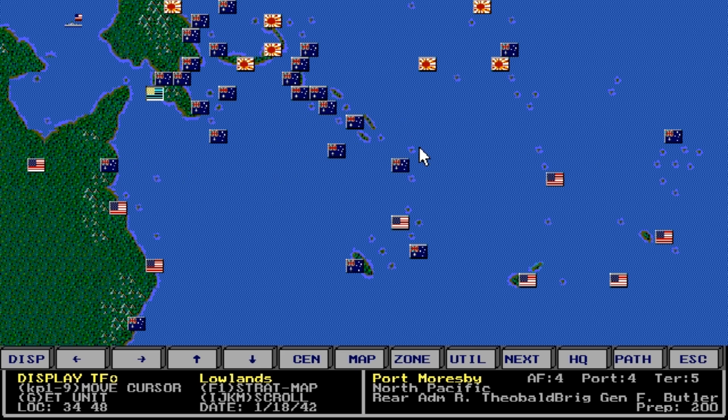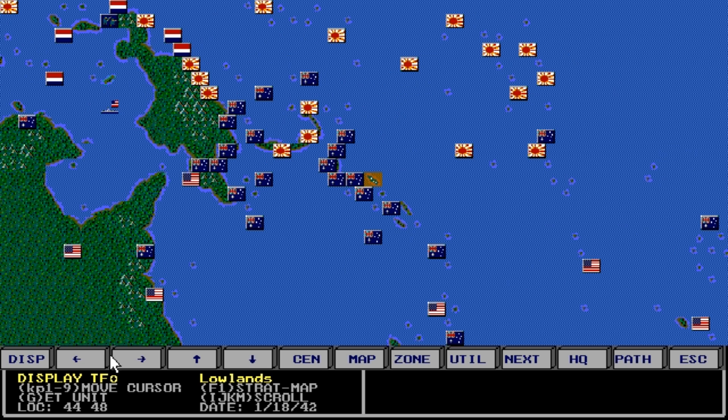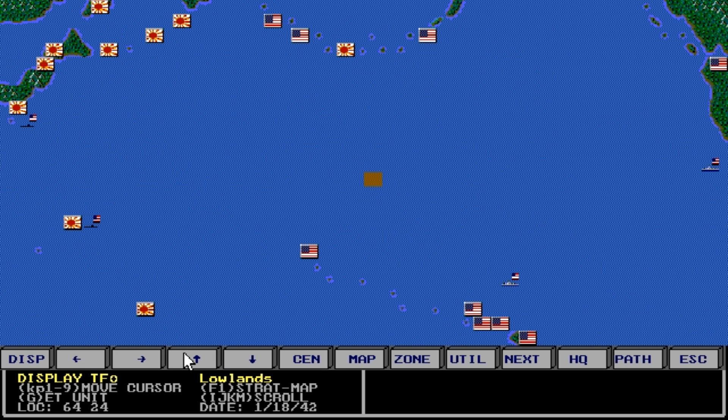There might be 15 task forces that go through there, and they're not going to attack every single one of them — it all depends on the die roll behind the scenes. I don't know if it puts priority on aircraft carrier forces or surface combat, but that's what I'm going to do because I want to protect Port Moresby.